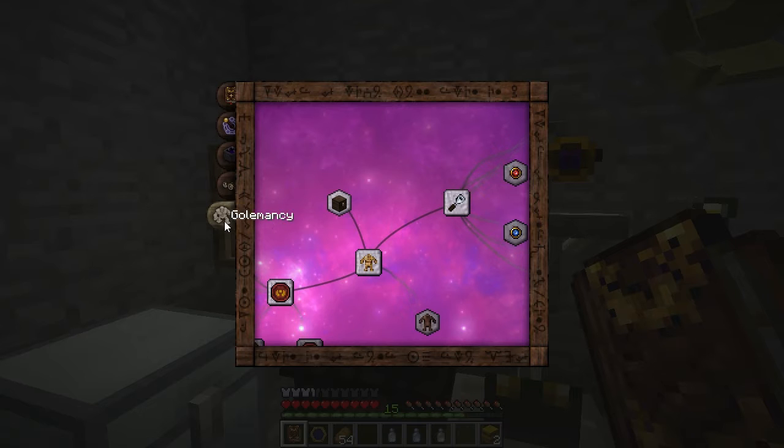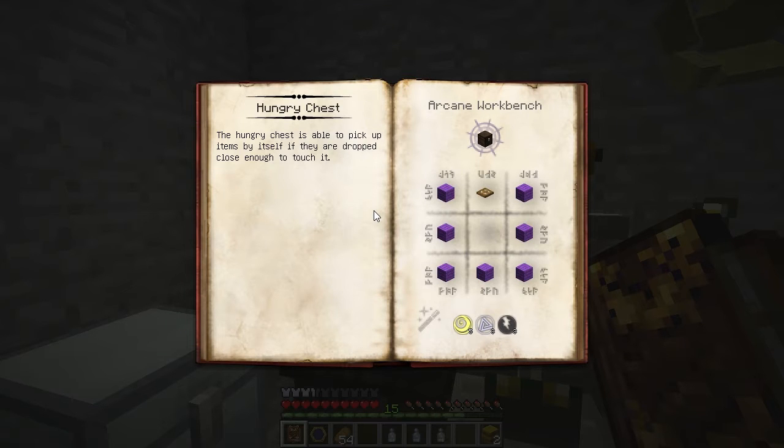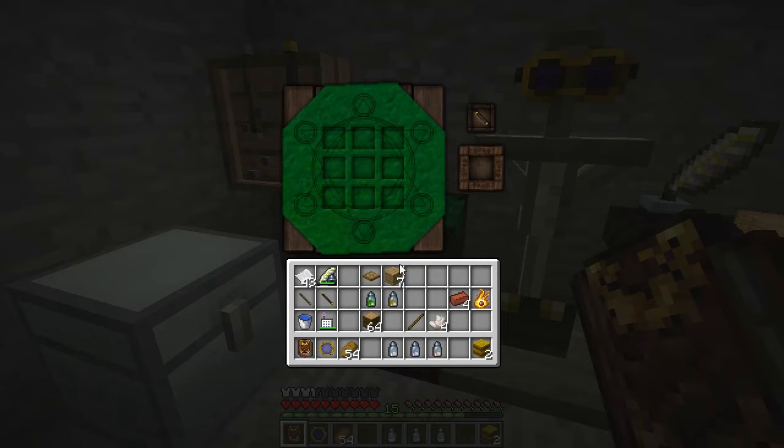Open your Thaumonomicon to the Golemancy tab. Most of this will be dark from the start. You need to unlock Hungry Chest to get Straw Golems to unlock the rest of this. A Hungry Chest is similar to a Vanilla Chest, but when you drop items on top of it, they go right in the chest. This will help us automate our Infernal Furnace.